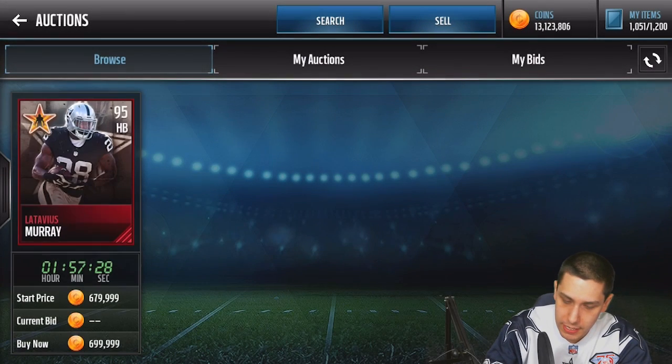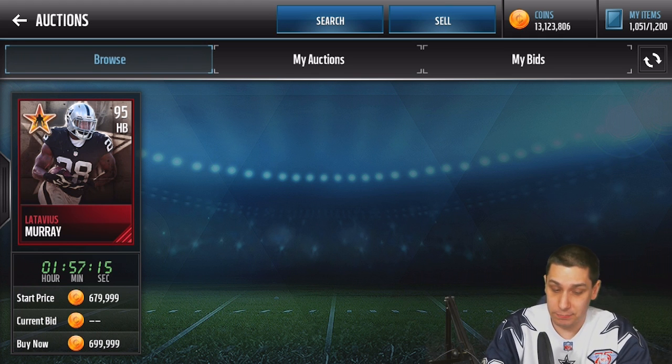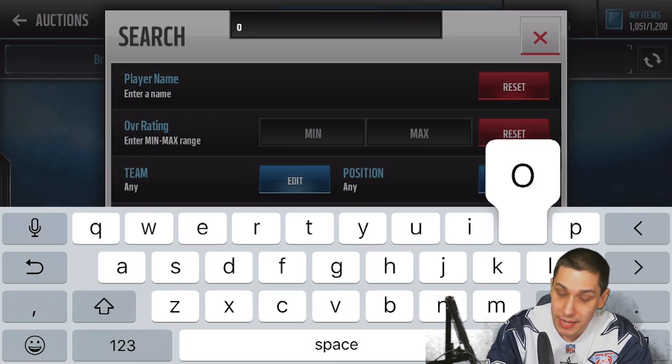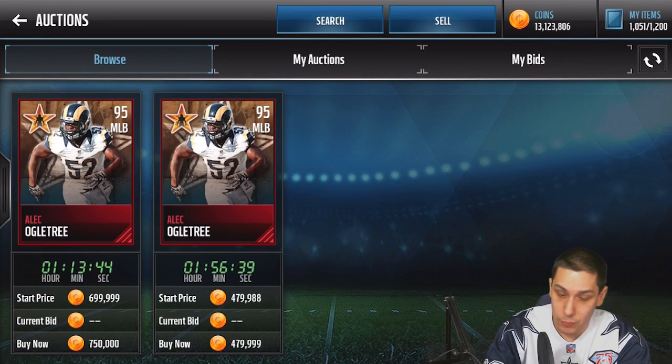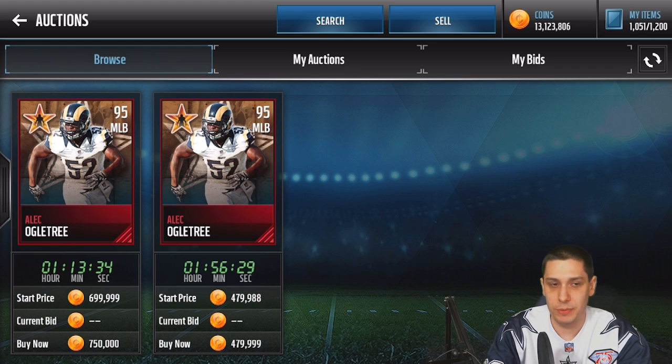This one is from this past week — let's take a look at these. Obviously the prices do change on these pretty quickly. Right now Latavius Murray is going for 700k coins. This is probably not the price you're going to normally see him at — he's probably going to be closer to 400k. Someone just put it up for a super high price. I think I would see it more around like 370 to 400k coins for Latavius Murray. The other one in that set is Alec Ogletree, who is going to go for about 480k. You might be able to find him for like 450k, so somewhere around that range — we're looking at about 400k coins to complete the set.